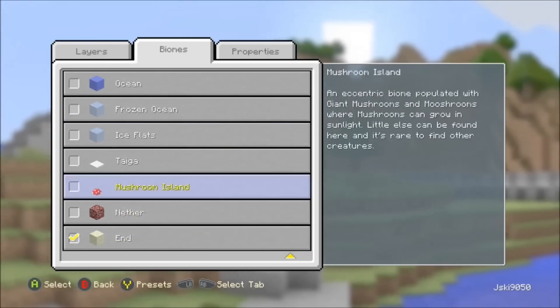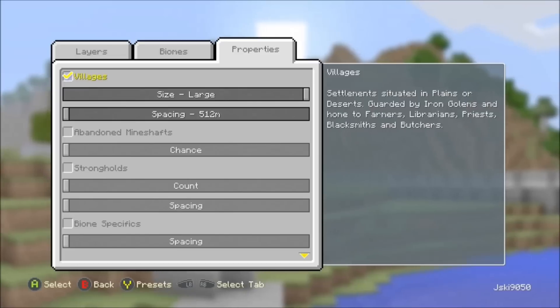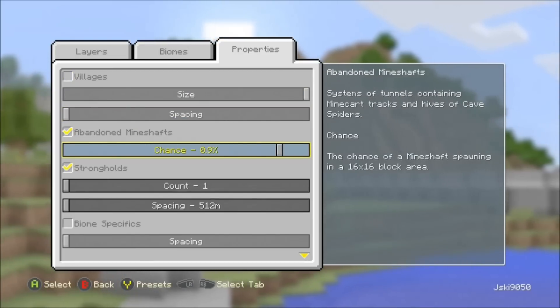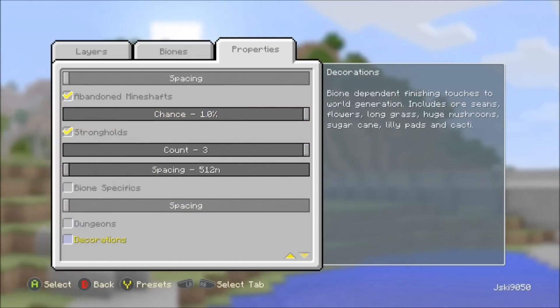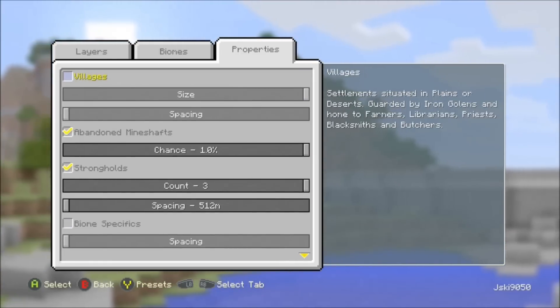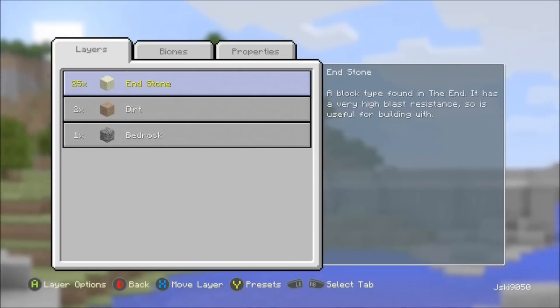We're going to go into biome specifics — make sure the plains biome is off, and as soon as you pick End it'll be off. Go into this panel right here: disable villages, enable abandoned mineshafts and put the chance all the way up, put strongholds on and set them at 3, and put on decorations and dungeons.